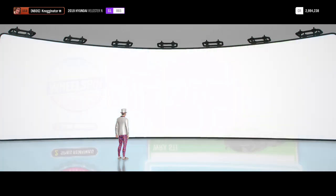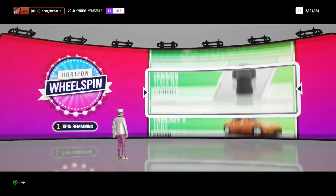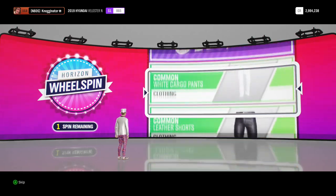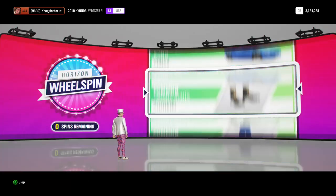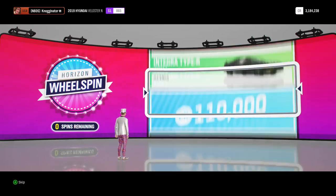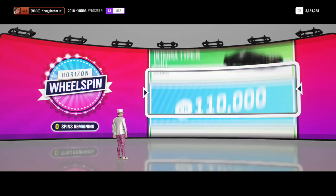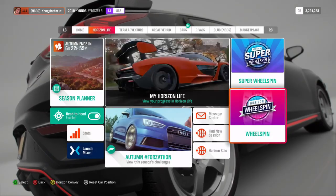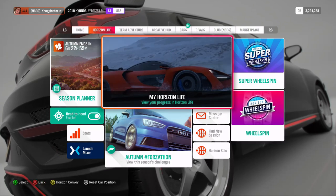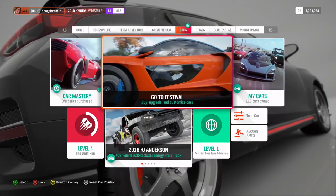125k. It's two good wheel spins in a row - could get over 3 million. Oh, I saw a Forza Edition car. 190k. This is 3 good spins actually. Last one here - we're ending off the video. 110k. That's 500k from Forza spins there, back to back to back. So that's the end of this. I'll be back with another one of these when we hit level 200.